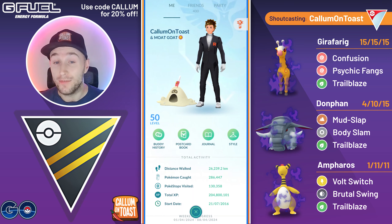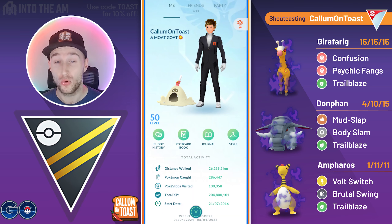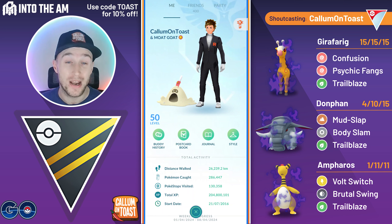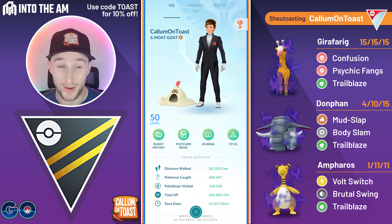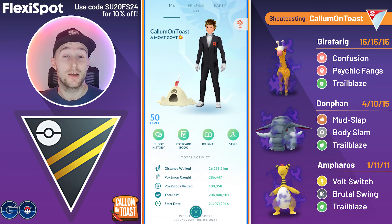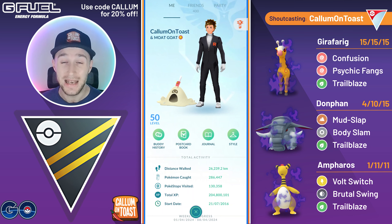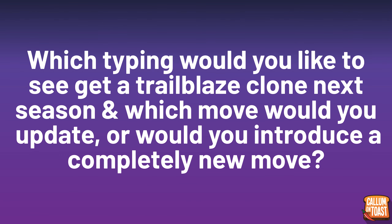Since I've been doing full Evolution line theme teams recently, I was thinking of bringing back the full Scyther Evolution line running all three with Trailblaze in the Ultra League — if this video gets 500 likes I'll bring back that theme team. My recent Raihon video is my worst performing video this season despite having some of my craziest gameplay. With that said, the question of the day: which typing would you like to see get a Trailblaze clone next season, and which move would you update or introduce? Let me know in the comments — let's get into the battles.